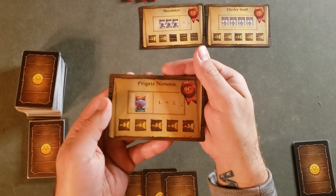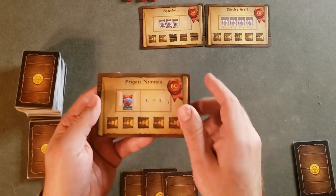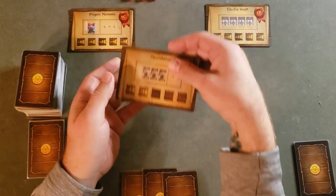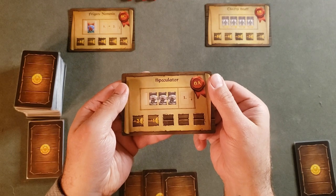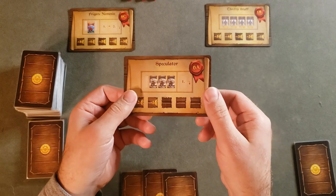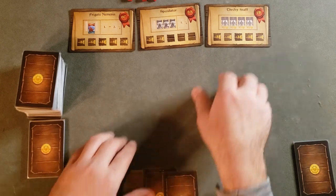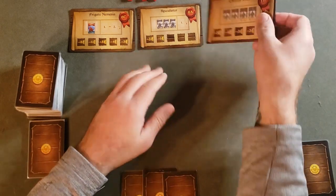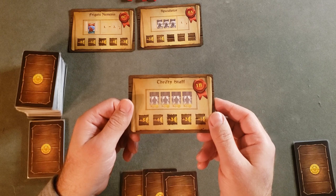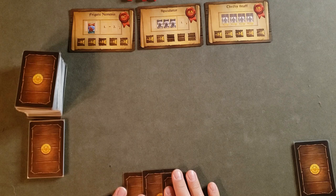The contracts I have are the Frigate Nemesis. You progress along this contract when you take a frigate and don't take the money with it. The Speculator requires that you have three different colored ships in the center, then you add your cube, and the second time there are three different colored ships you get to complete that contract. The last one, the Thrifty Staff, requires you to hire four workers that cost three or less.